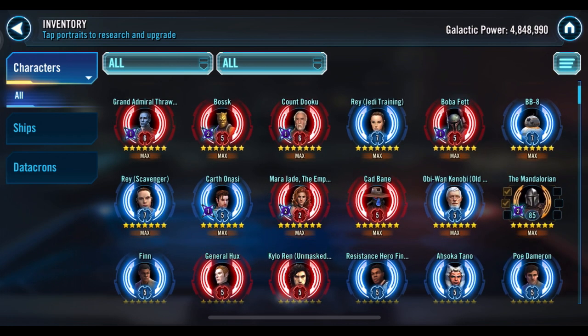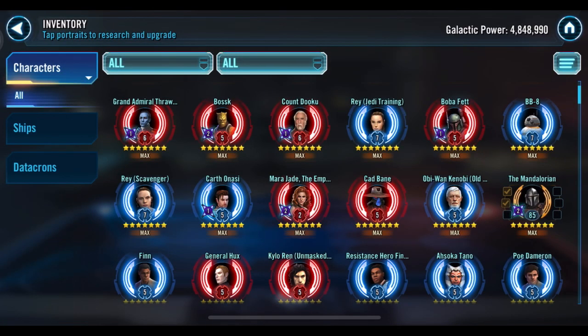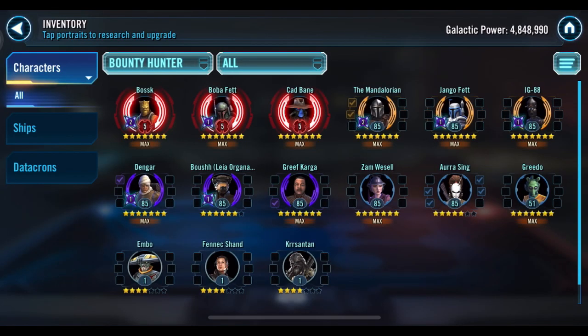Mandalorian is actually pretty awesome — I like that annihilate-type move he has. You have him at Gear 12, seven-star, which is a good choice. For Bounty Hunters, you've got a decent enough amount going on, especially for your level — that's pretty solid for Grand Arena. Bossk is pretty good but I've only ever used her under Jawa lead; under Jawa I know she's solid.